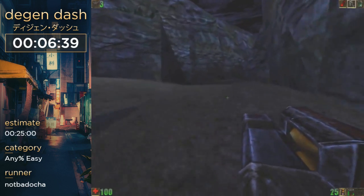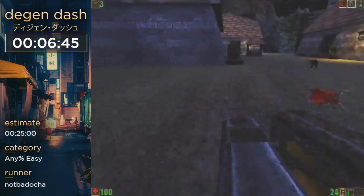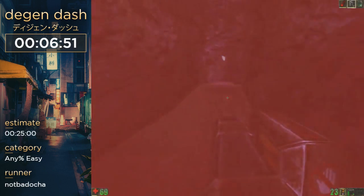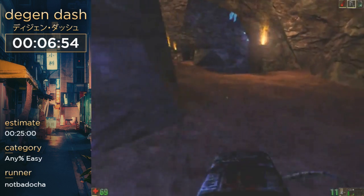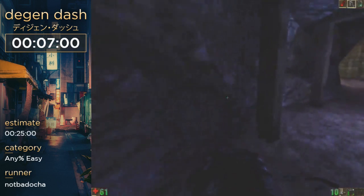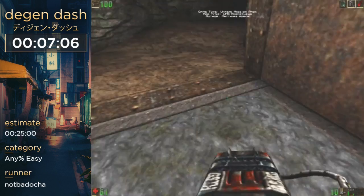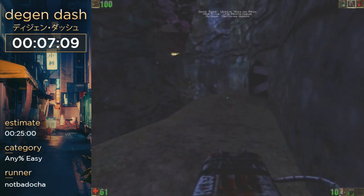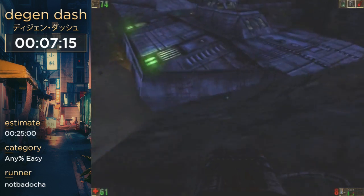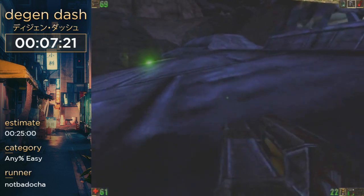On this map we start using the grenade launcher for boosting, which we usually do in open areas. And if you're lucky, you can do a thing called bunnyhop, which in this game is pretty precise — it allows you to keep your forward momentum, but it's pretty much frame-perfect in this game, so it's pretty inconsistent. We save hover so we can go up to the ship, skipping pretty much this entire map.